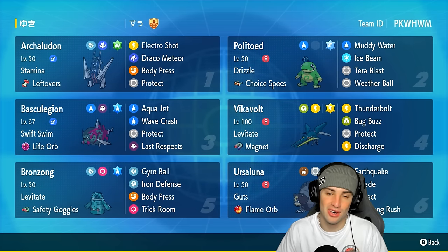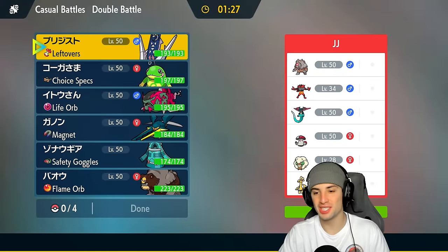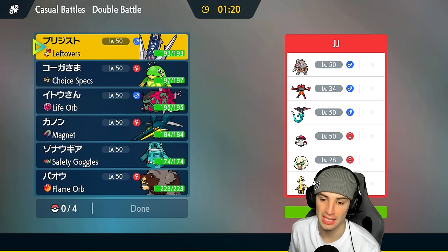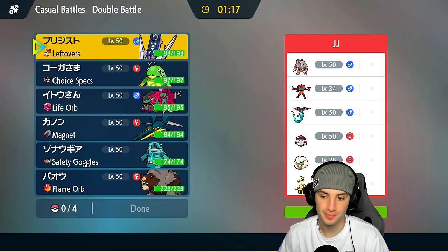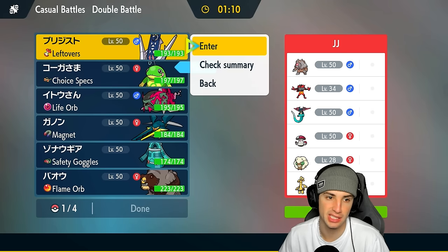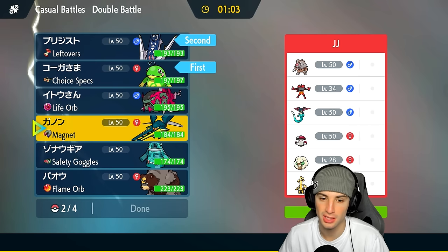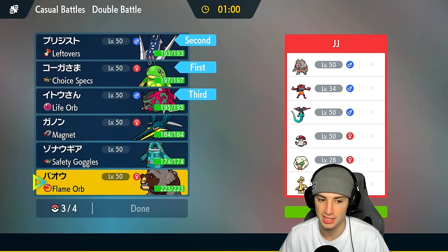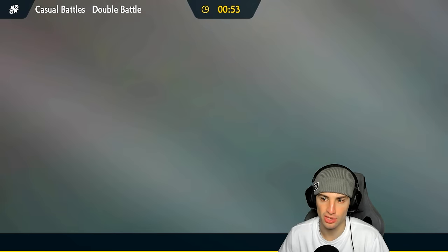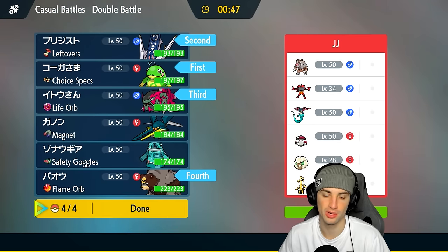Without further ado, let's hop into Match Number One showcasing this Polytoed team. We're going up against a Dragapult team — they also have Whimsicott, Amoonguss, Ursaluna, Incineroar, and Goldengo. I really like my rain squad here, but the only problem would be if Whimsicott is rocking Sunny Day. I'm going to lead Polytoed alongside Archaludon. In the back end I'll bring Basculegion, and last but not least Ursaluna — with its Normal typing it's immune to ghost moves.